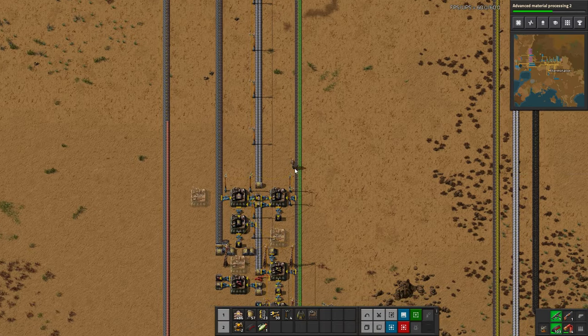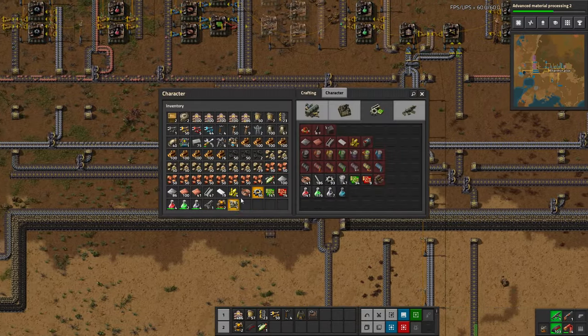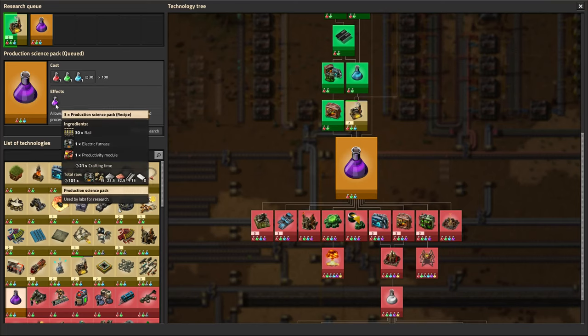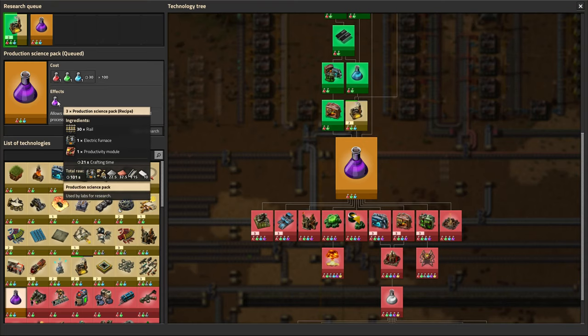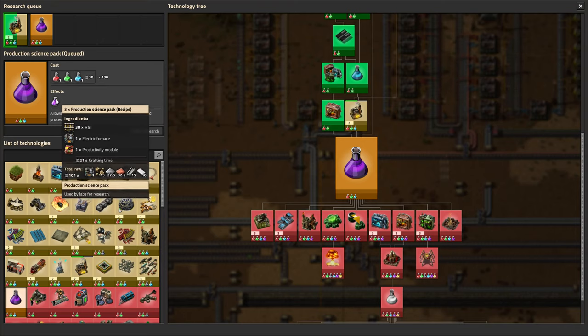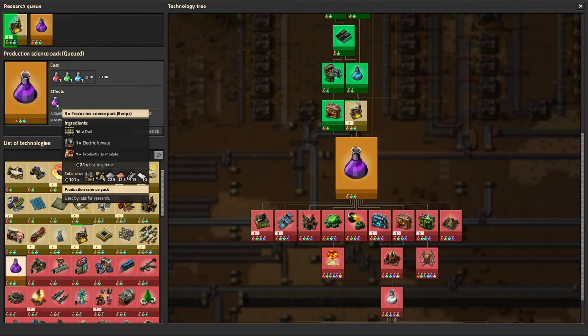We can actually work on some stuff for purple science — we're a little bit ahead of the curve. If we go into the research and look at what it gives us, we can see what's needed. For purple science packs, this is a doozy: we need productivity modules, electric furnaces, and 30 rails per pack. It is a very high demand of train tracks, and it can be quite difficult to keep up — both material-wise supplying the things to make rails, and the actual throughput of getting those 30 rails per pack crafted.